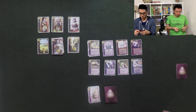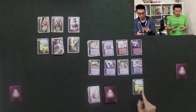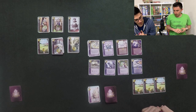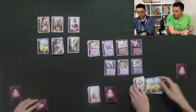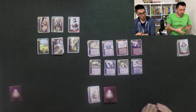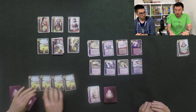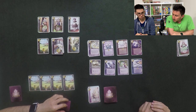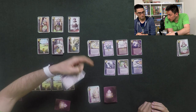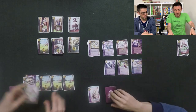Starting the first turn: playing a Farming Village gives one coin with an arrow to chain another. The result is three coins used to buy a Post Horse, which goes to the discard pile and is replenished in the market. Second player's turn: chaining four Villages gives enough for two buys - taking a Post Horse and a Scout.